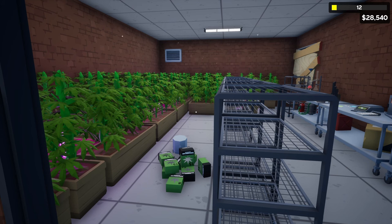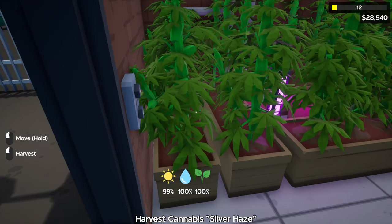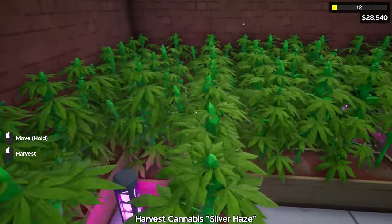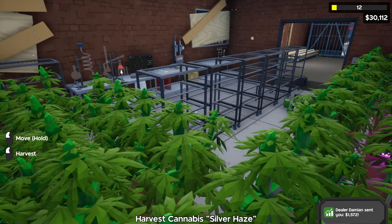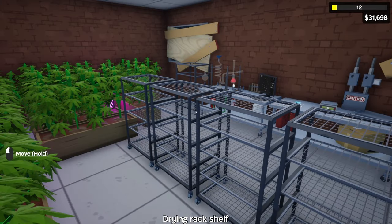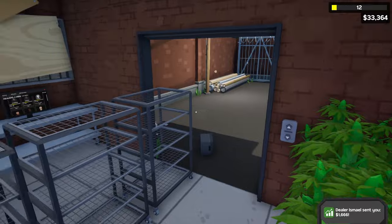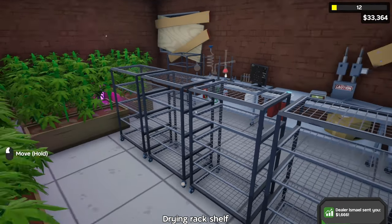I'm going to skip ahead until we have a nice chunk of money. After a couple of hours, this is the setup I'm running. It could be a little better, but here's the rundown: we've got planters of various sizes, mostly the fours and threes, and one bucket in the back for a grand total of 100 plants. Right now we have seven drying racks for 70 spaces total, which isn't enough, but we have over $30,000 and can make more space.